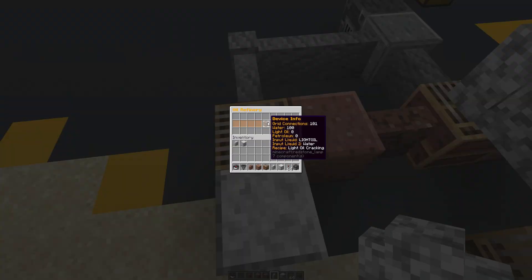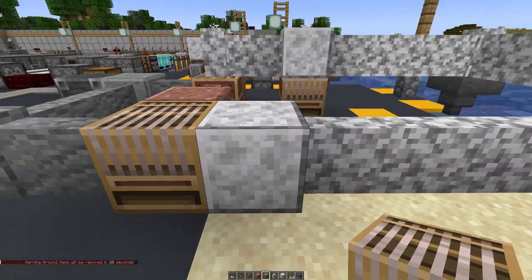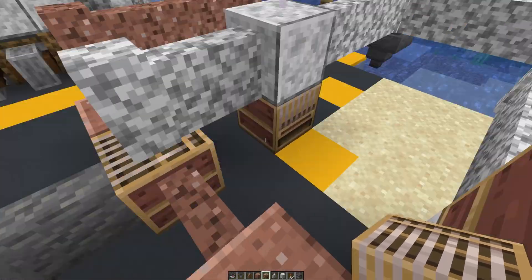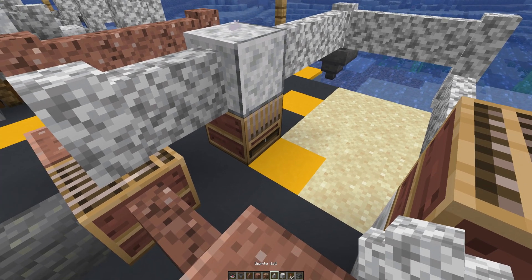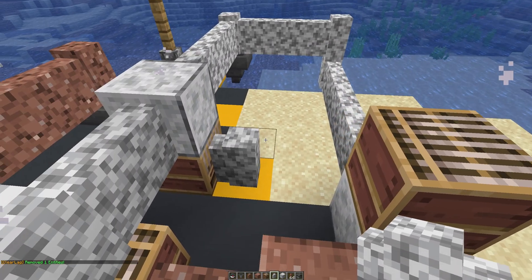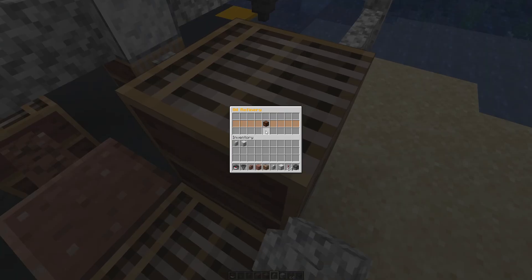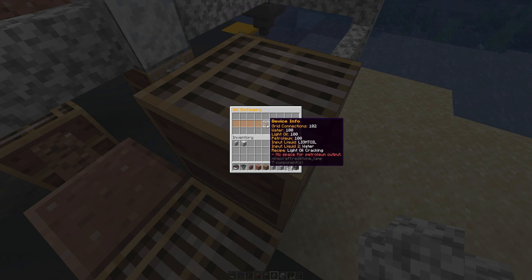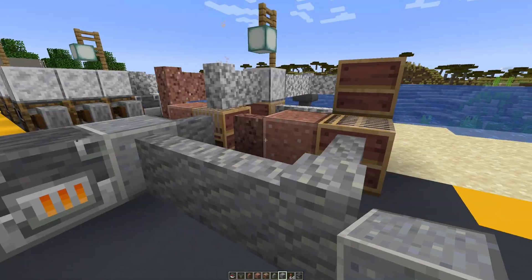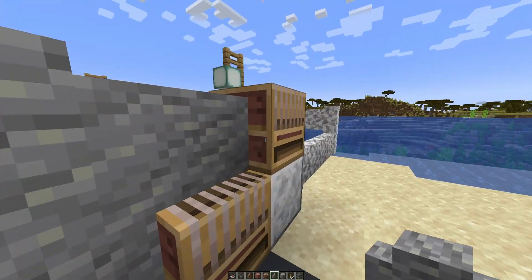We could send the light oil into this oil refinery, but this one is already dedicated to cracking the light oil produced from the first refinery. So it's probably a good idea to just make another oil refinery set to light oil cracking. We have a water connection here already to save some pipe spaghetti. We draw a pipe connection for the light oil and connect it to the water line — it's okay because liquids don't mix. Now the petroleum output goes over to the petroleum engine via another pipe connection.